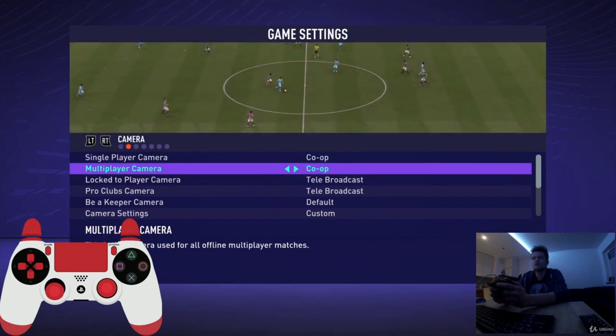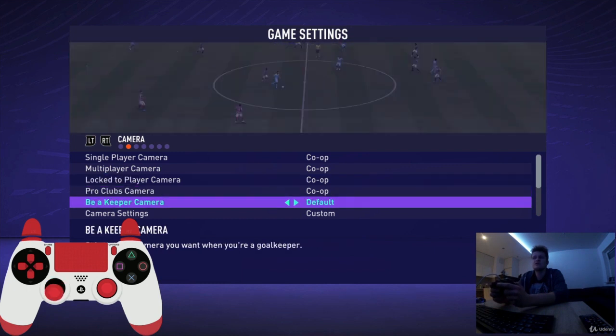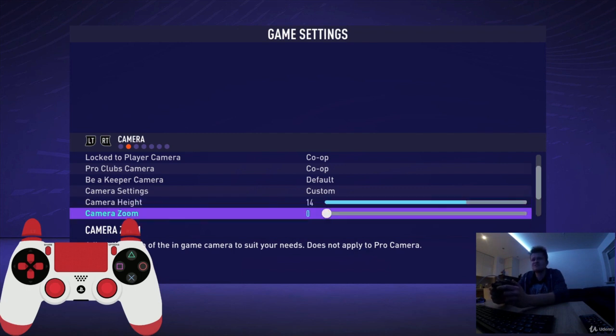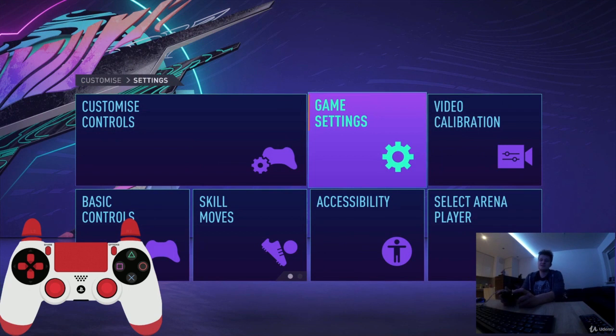Now we go to the game settings and we have the camera. I strongly advise you to use tele broadcast with custom settings — not default. Change camera height to between 17 and 20, and camera zoom between 0 and 3. The second option is co-op; tele broadcast is better in my opinion, with height around 14 and zoom around 4.